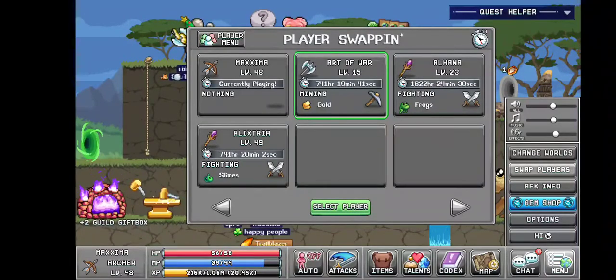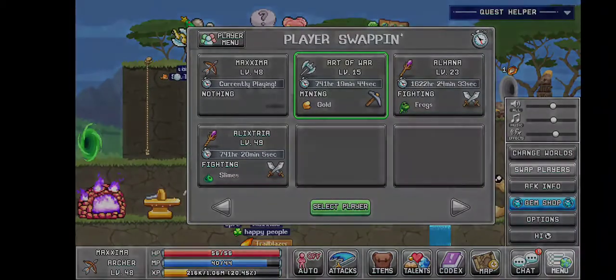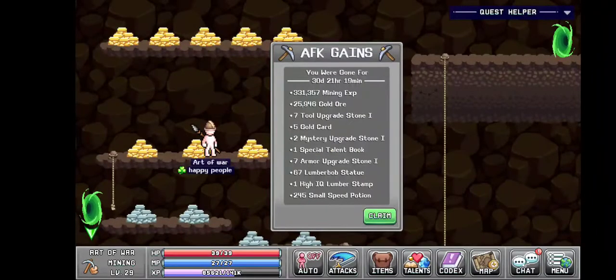Let's go to 741 hours of mining gold and let's see what we've gotten. We've gotten 331,000 mining experience,